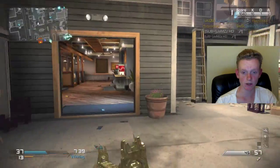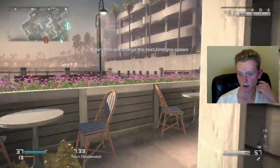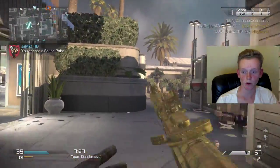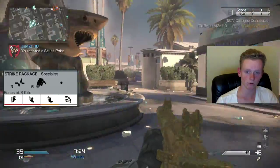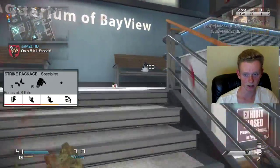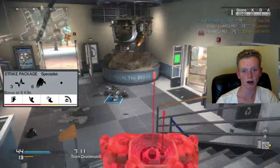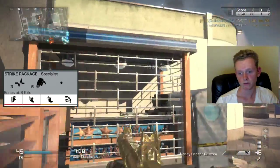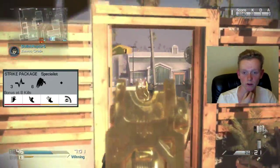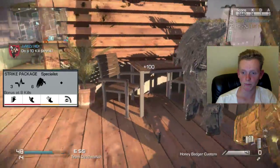I use the same lethal and the same perks for both classes. If you're going to use specialist and go for those chem strikes, the perks I recommend are Hardline as your first one — so you can get the next streak faster and two assists count as a kill — and Scavenger, so that when you're on a high streak you don't suddenly run out of ammo, which would force you to rush for a gun and risk dying.